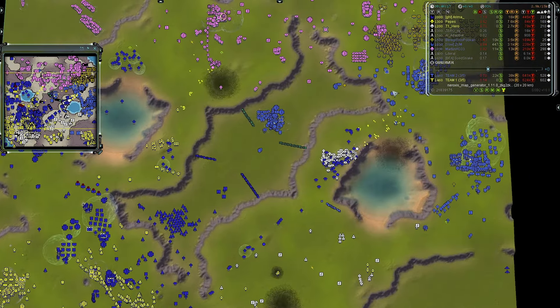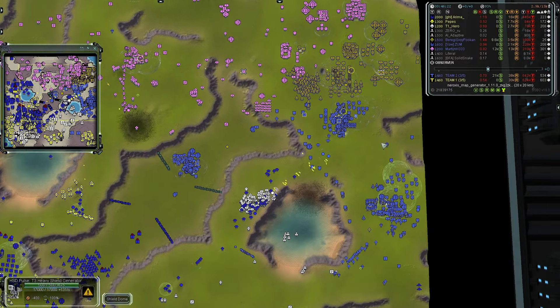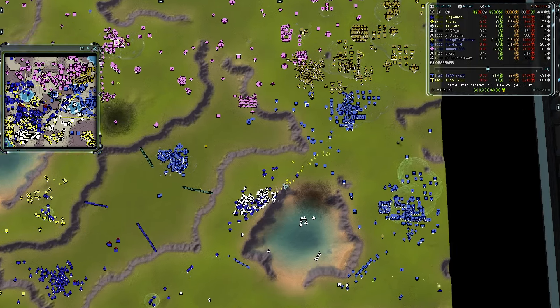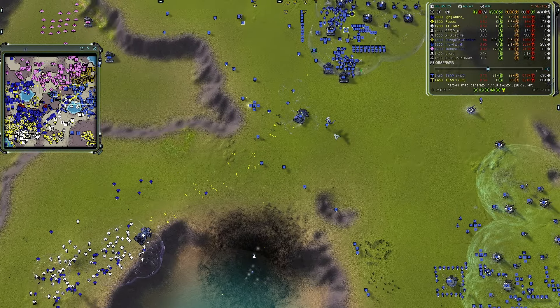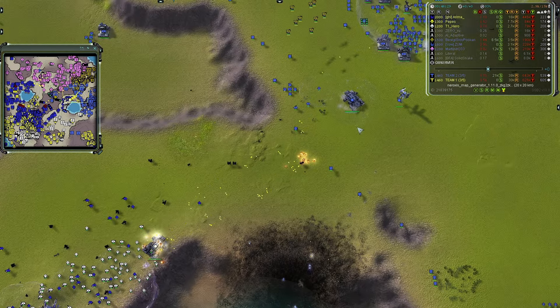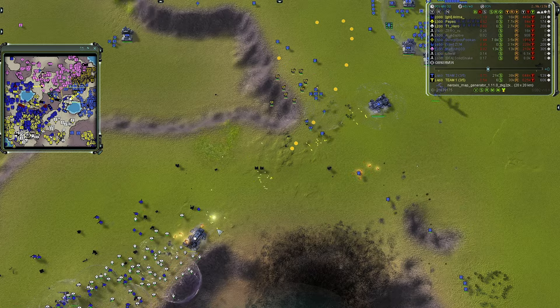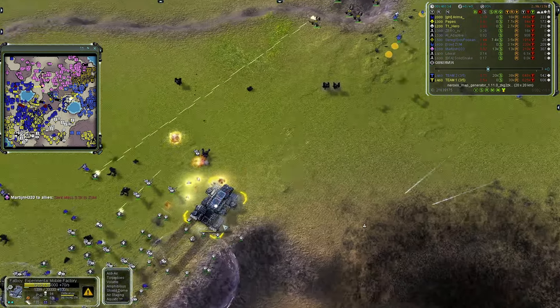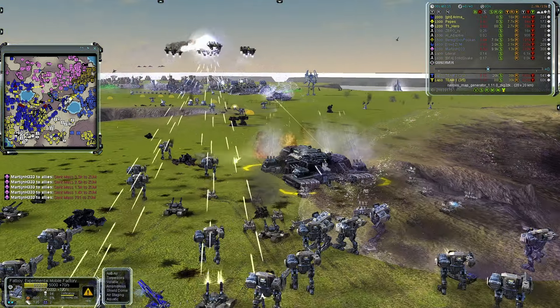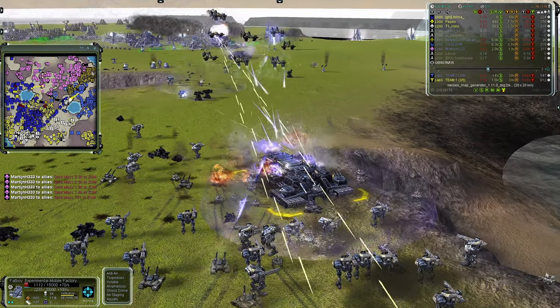I think the land assault is team one's best avenue on the southern side. The fat boy is actually retreating for team two — trying to draw them in close — because those gunships are coming in. There go the gunships, inbound, and their solitary mission is taking out the fat boy — which they will accomplish.